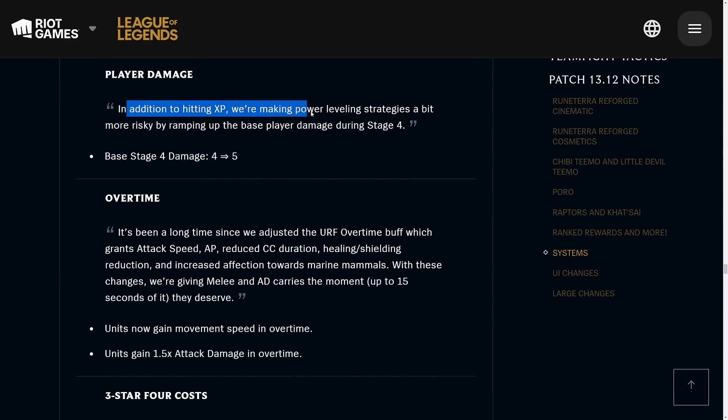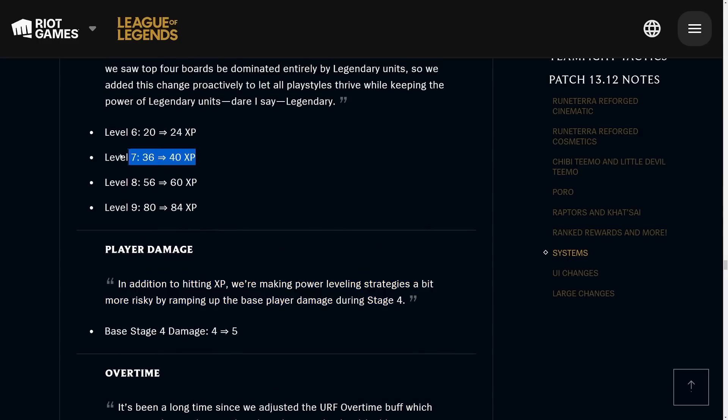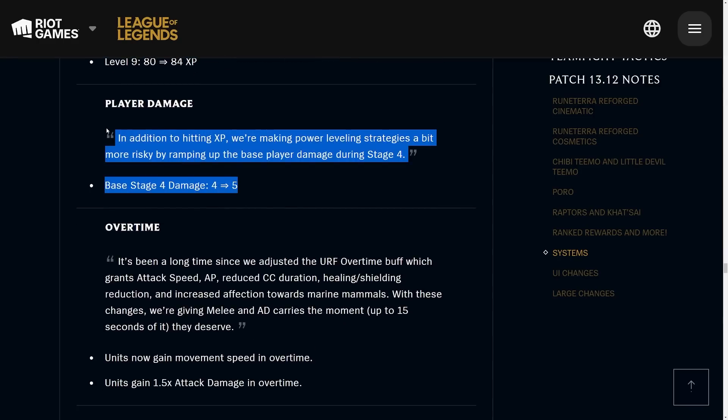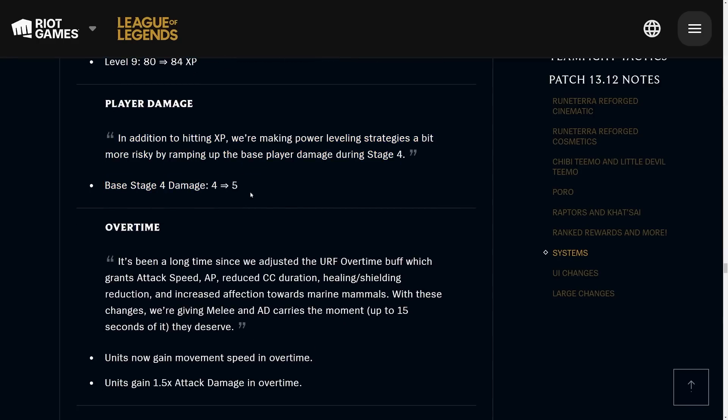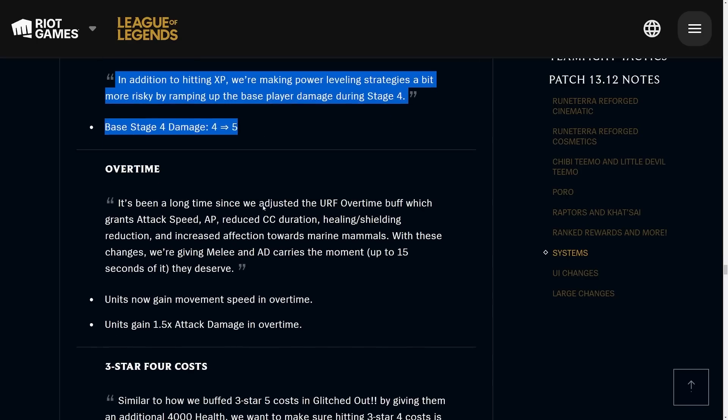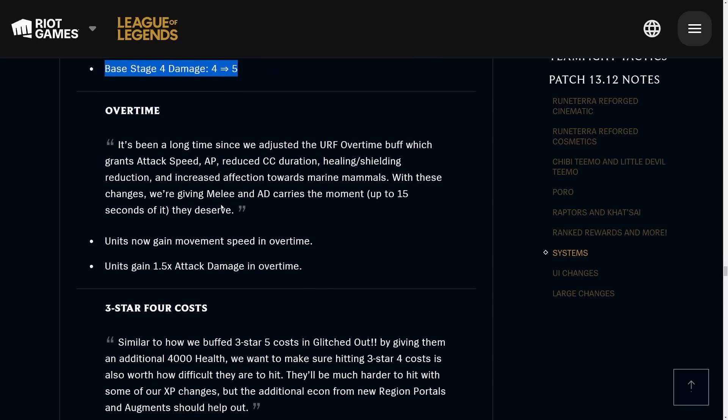In addition to the XP changes, they're making power-leveling strategies more risky by ramping up player damage during Stage 4. Rolling down at level seven at 4-1 is very important because you take more damage now too. They're increasing the base damage by one, which might not seem like a lot, but remember all those times you survived with just one, three, or four health — you'd be dead if you lost that many rounds in Stage 4 now.